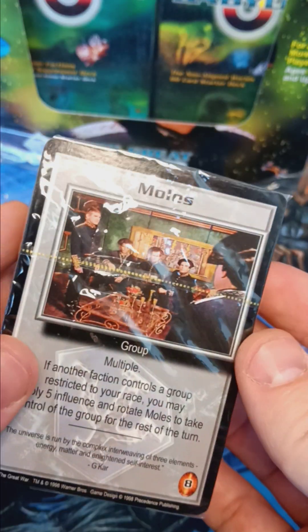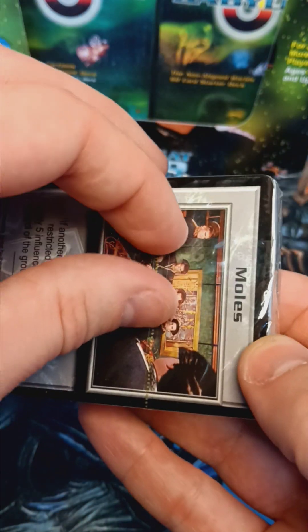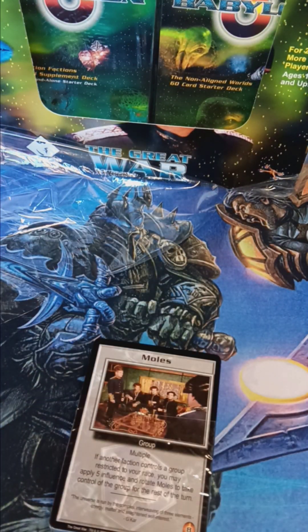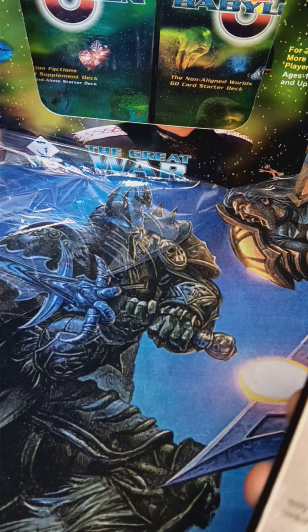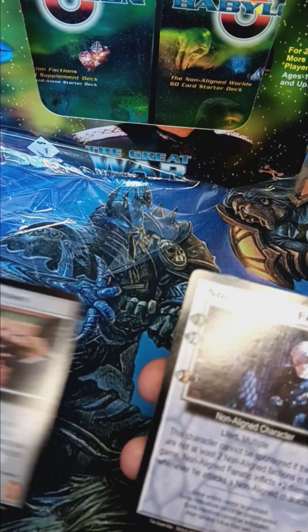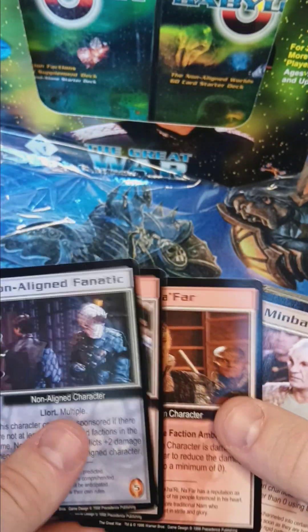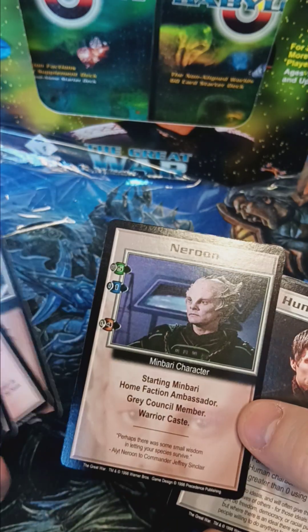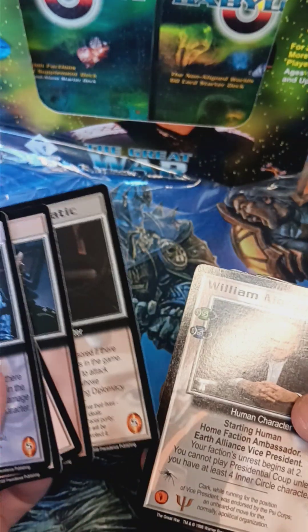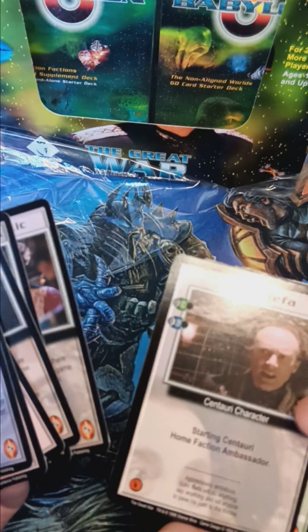On the front we have a group, so I imagine in here there's going to be a lot of characters, but no spaceships. We've got a group, characters, fanatics, Nafar, more fanatics, President Clark, more fanatics, and Refa.